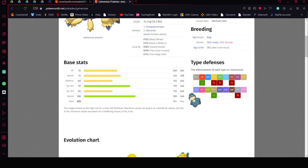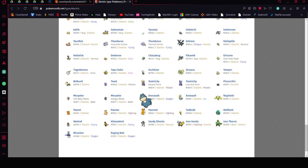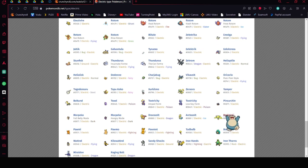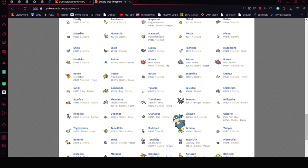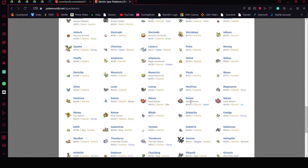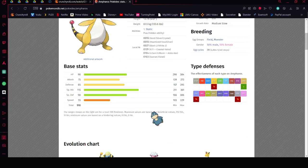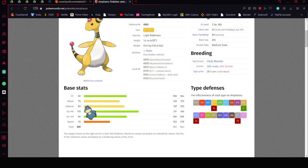Rotom-Fan could work if Blaziken doesn't have any Rock moves. Ampharos is also a good option because it gets Static right away and is fairly tanky — just boost its defense and HP, and it already has a high Special Attack stat. It gets Power Gem as a normal damaging move and Cotton Guard, which is really good for boosting your defenses.